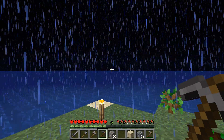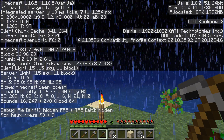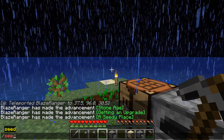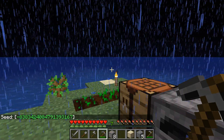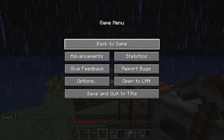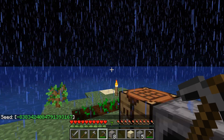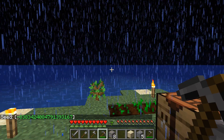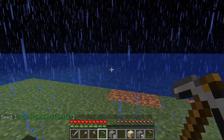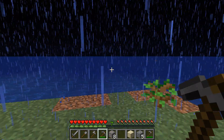What are our coordinates here anyways? 36, 29 — so roughly 0, 0. What's our seed? Oh, some big long number. Actually we don't need to know the seed — this is a custom map, so knowing the seed won't help.